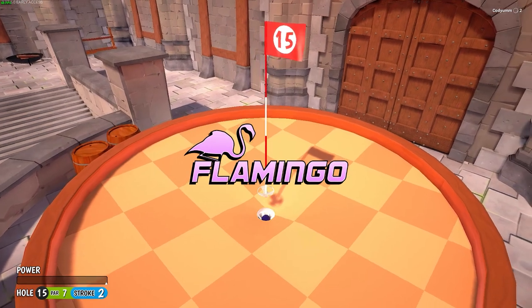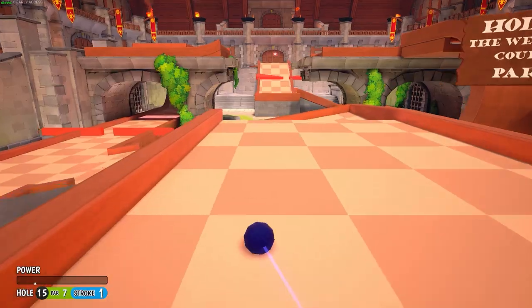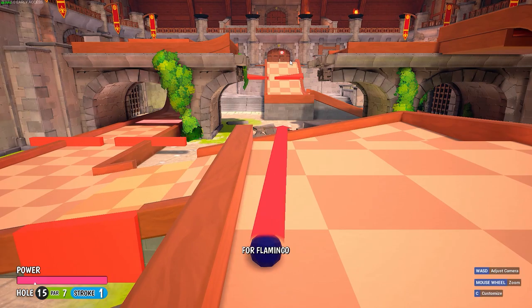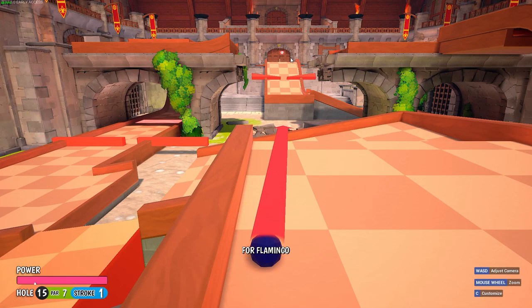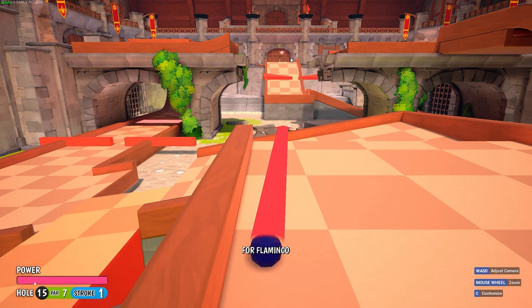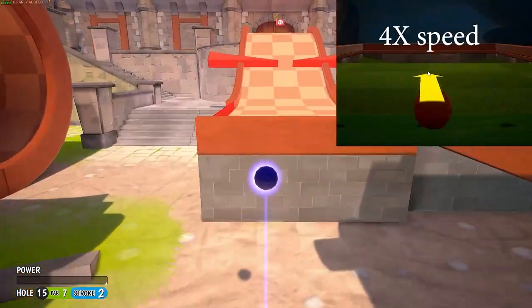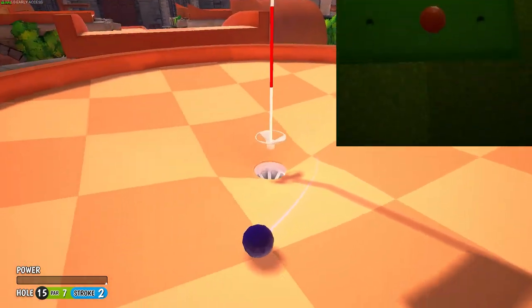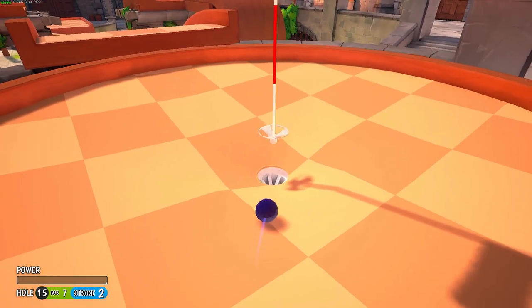Now due to the programming of the game, the physics are tied to frame rate. So if you are not host, and sometimes you won't know if the game is running consistently at 60fps, things might pan out a little differently in a multiplayer match and it might not work. There's also a bug that makes the ball drift slightly to the side and sometimes that causes issues as well. But if you're host and you're on 60fps, this should work every time.